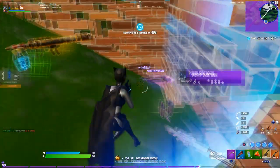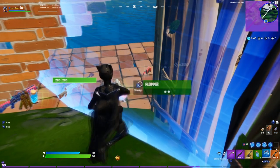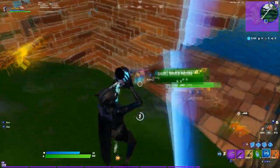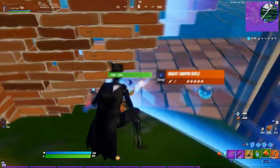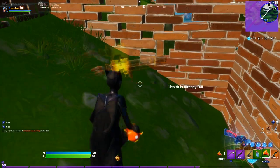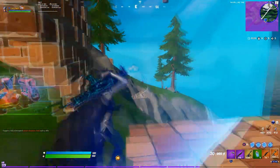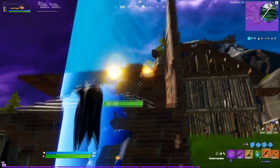Alright, so for the first loadout this is gonna be an attack shotgun, an AR, utility like a harpoon or C4, and then floppers and minis. This is really good because the attack shotgun doesn't need a backup weapon, so you can use it for close range and the AR for long range. Floppers and minis are the best heals in the game right now, and C4 or a harpoon are really good for jumping in people's boxes and getting kills.